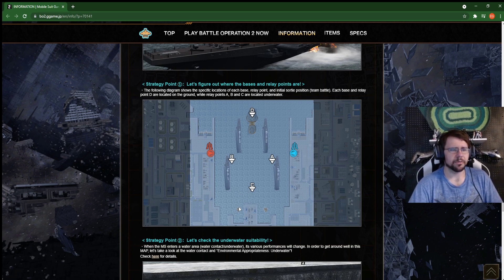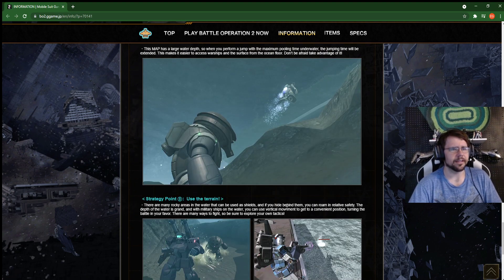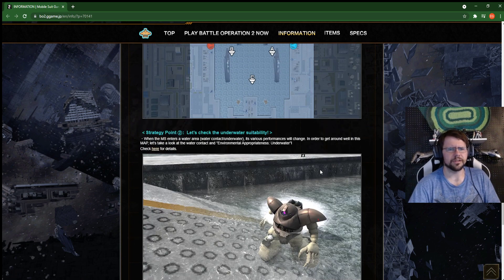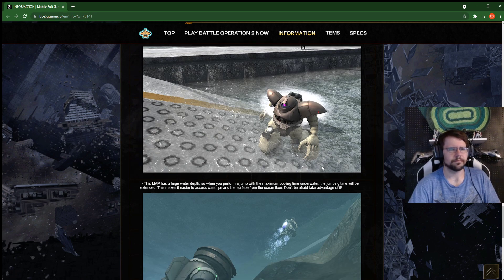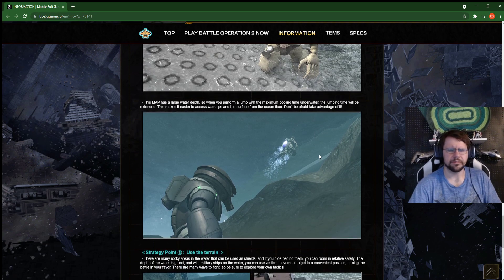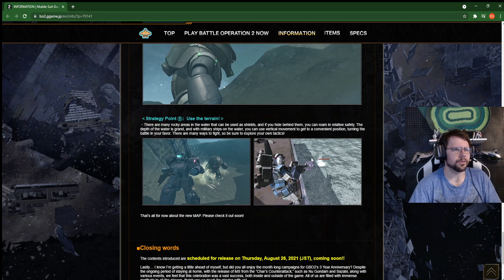We got a recently almost all-water map — this is what we were talking about when they started talking water. I'm curious to see where this goes, pretty excited. They note this map has a large water depth, so when you perform a jump with maximum pull time underwater, the jump time will be extended — makes it easier for water suits. So don't be afraid to take advantage of it. I guess that's just an underwater mechanic — I wonder if that works in port base too. When you leave the water it probably just uses your duration faster. Curious to see how jumping out of the water feels.